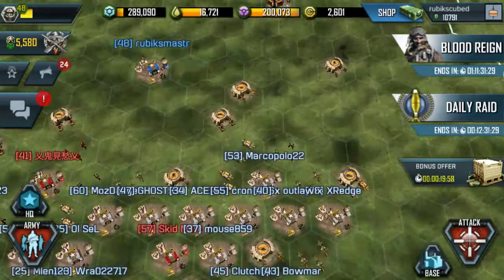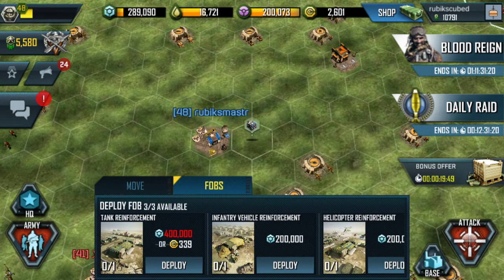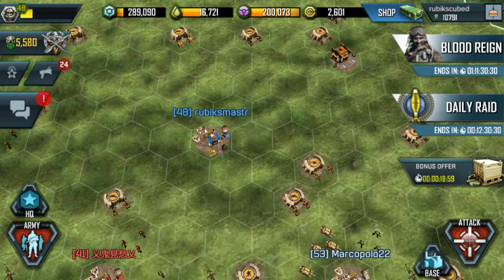The last thing to cover is FOBs. You can deploy FOBs anywhere adjacent to your base, and you only have three kinds now — there used to be more. You have tank reinforcements, infantry vehicle reinforcements, and helicopter reinforcements. The base cost is 200,000. My tank reinforcement is level 2, so it costs 400,000. You place those FOBs and they help you when you attack someone and when you're defending, but they only help you — not your alliance members, like they used to. If your FOBs are not destroyed, you can scrap them and get some resources back. If you leave your zone and go to a different zone on the world map, your FOBs are automatically scrapped and you get those resources back. But if they're destroyed, you get nothing.